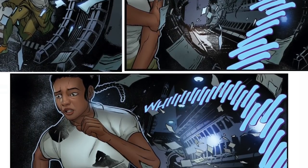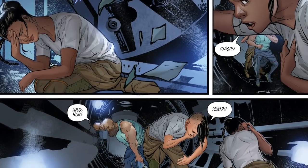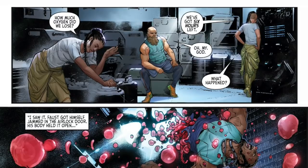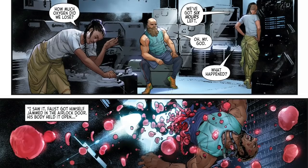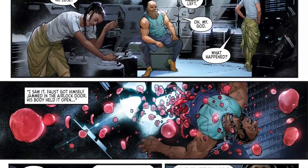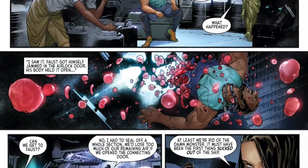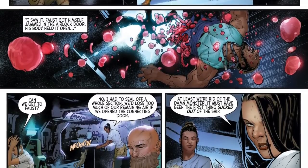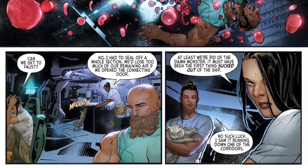Roby sees the alien and quickly runs the other way. And just as quickly as it started, it's over — they're breathing, gasping for air, reaching out for the oxygen they need. The supplies are low. They open some tanks quickly. How much oxygen did we lose? We've got six hours left. Oh. My. God. Faust got himself jammed in the airlock door — his body held it open. Can we get to Faust? No. I had to seal off a whole section — we'd lose too much of our remaining air if we opened the connecting door. At least we're rid of the damn monster — it must have been the first thing sucked out of the ship. No such luck. I saw it running down one of the corridors.